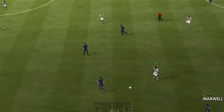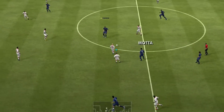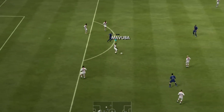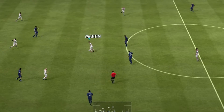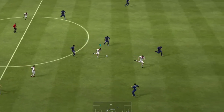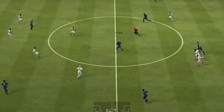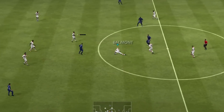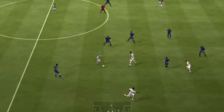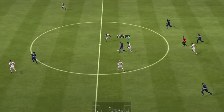We have a throw-in. Motta. Got a bit carried away there — didn't look. That play's a bit untidy at times. It is, and it's careless, isn't it? Because they're in a good position there. Motta. Slap down to Ibrahimović. Stole the ball there.